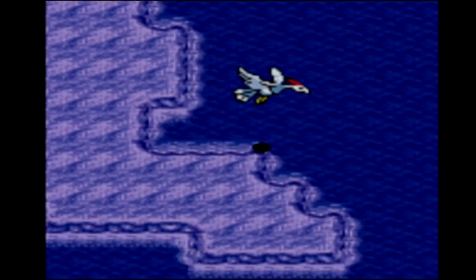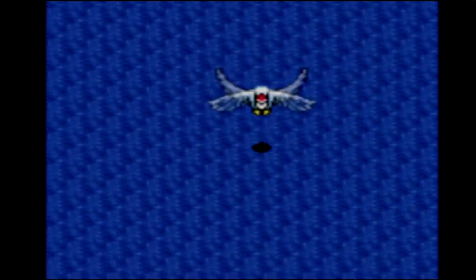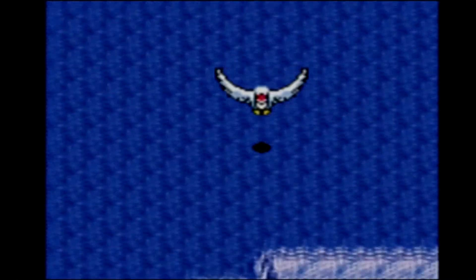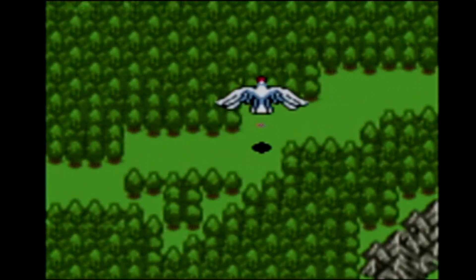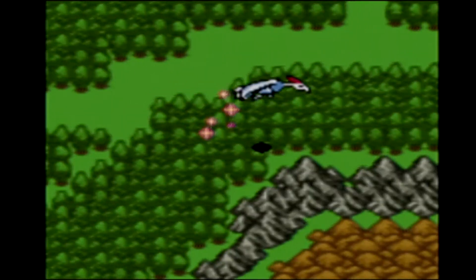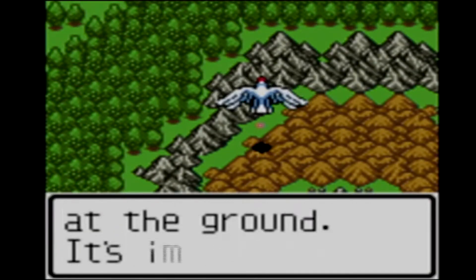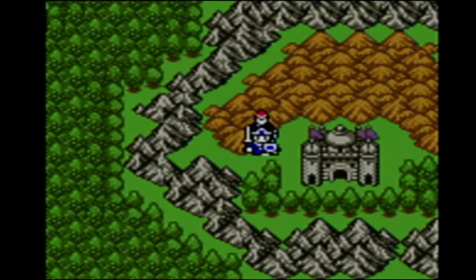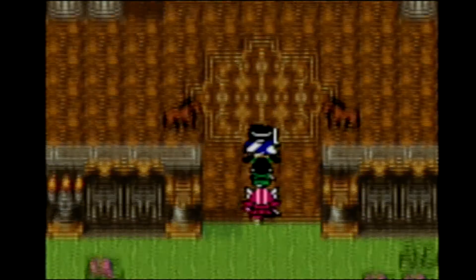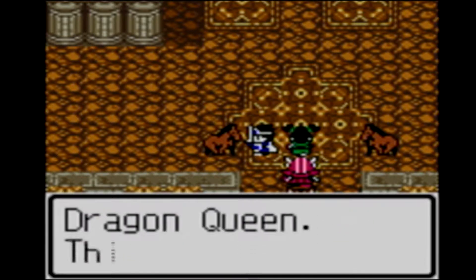So we're going to go right, and then once it's gone right a little bit, I'm going to go down. The bird seems to automatically fly regardless of whether I'm holding the button down. Okay, let's have a little look around this place. Welcome to the castle of the Dragon Queen. This castle is the closest to the sky world above.